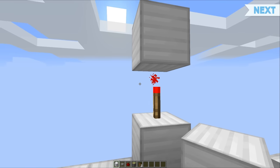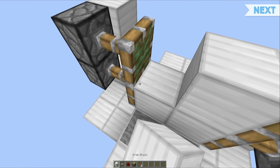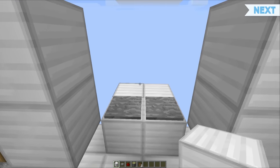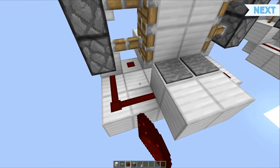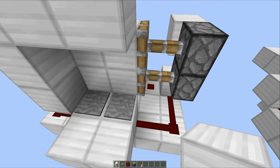That is a redstone torch with a block on top, then your sticky pistons facing across like this, and another one there with blocks on their faces. As you can see, we have got ourselves a functional piston door on one side. However, if you want to link up the other side, all you have to do is place redstone dust going across like this and redstone dust going across like this. Then it's simply a matter of placing in your archways and you're all done and dusted.